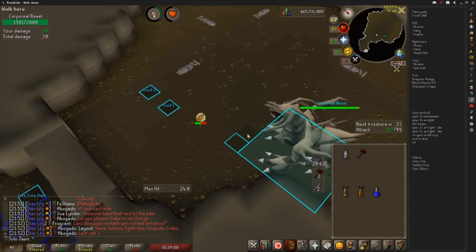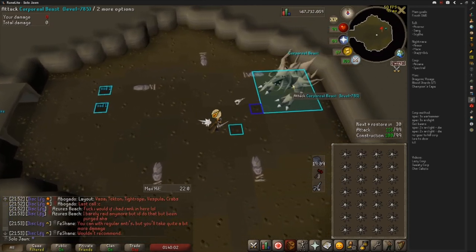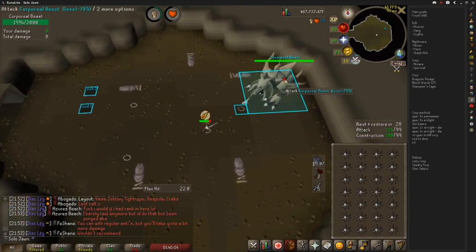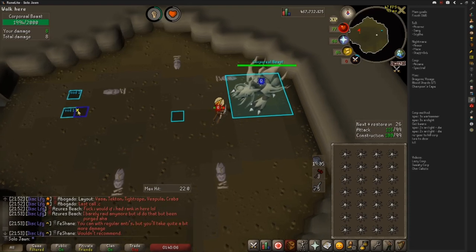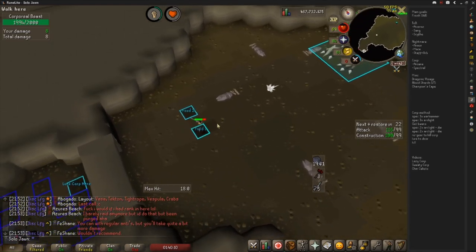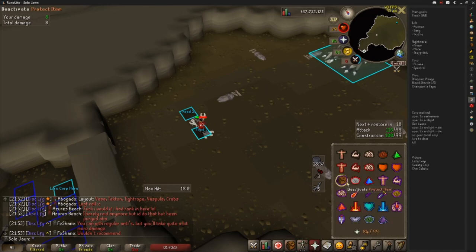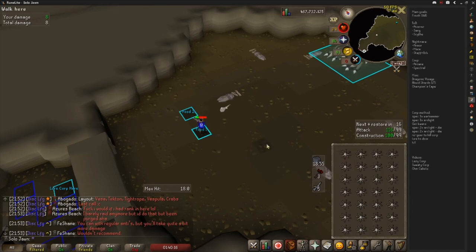Now for the first kill, you'll need to make some Karamban death piles while getting 3-4 more Arclight specs — at least 7 in total. Make sure you have Protect from Item on and are protecting everything except for the Karambans. Just Special Attack Corp as usual, then go to the designated tiles, take off Protect from Mage, and die. Repeat one more time and make sure you've gotten at least 7 Arclight specs before moving on.